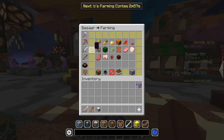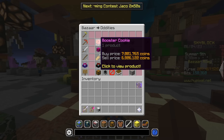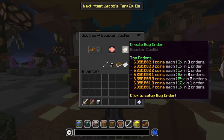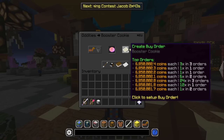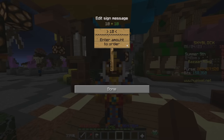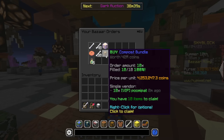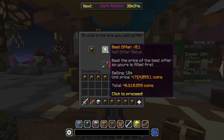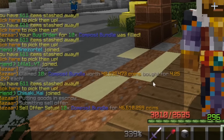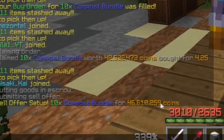Then I'm thinking what else could be really good right now. I'm not sure about summoning eyes. Booster cookies could also be a pretty good one because they are being bought instantly in many cases, though the profit margins are not that high. Let's make an order of 10 for 68.5 million. This fulfilled pretty quickly — we bought them for 42.5 million and we have a little more than 4 million profit.